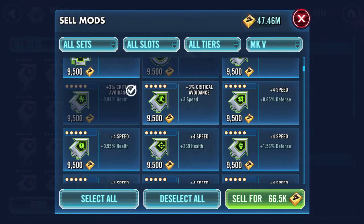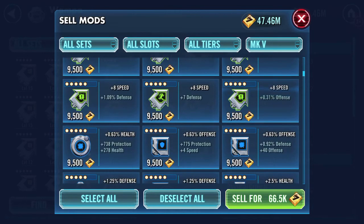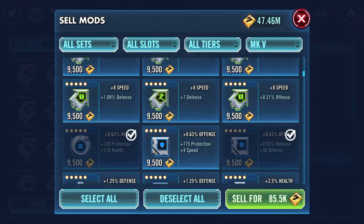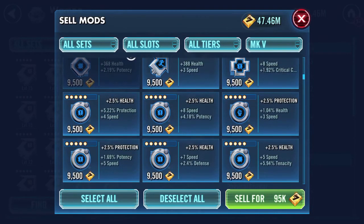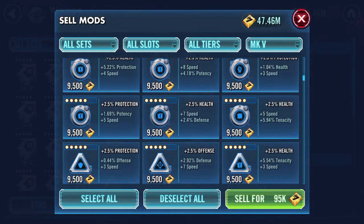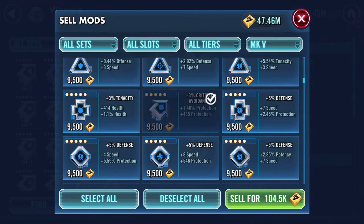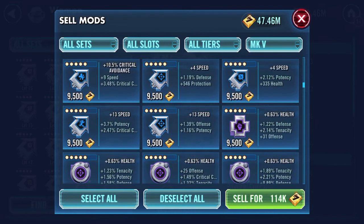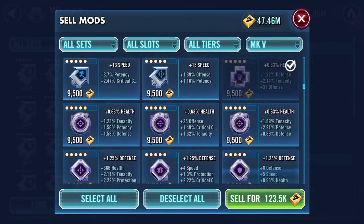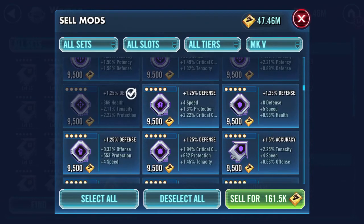There are some exceptional mods which show promise that don't have speed as a secondary, but they've got high values in other areas. As you can see here, most of them are showing speed as a secondary and are therefore held on to. If it doesn't have speed — no, just that one, or that, or that, or that.